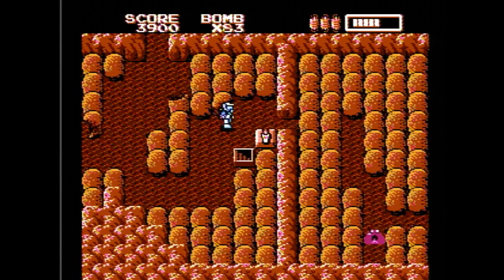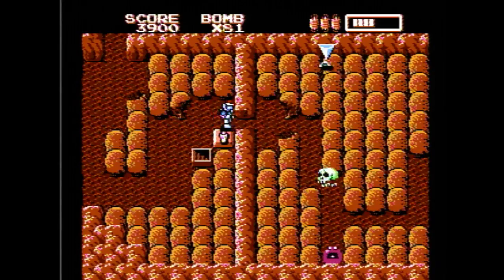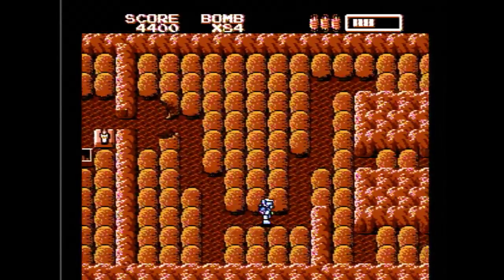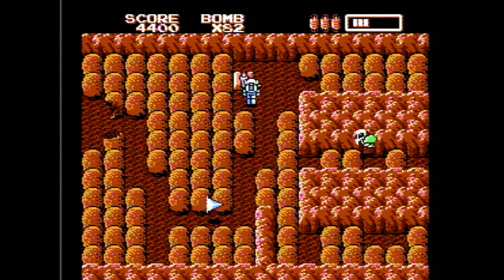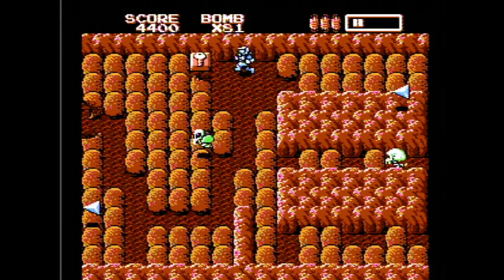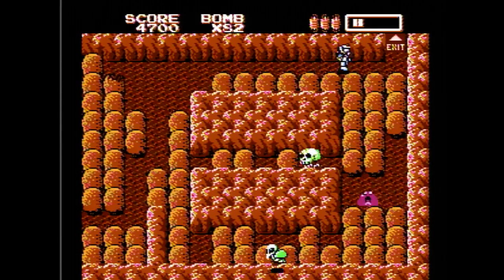We're going to blow up this wall — it takes three bombs. Next we're going to be getting the key so we can exit the level; it's to the left here. Then use another rocket to clear a path to the exit.